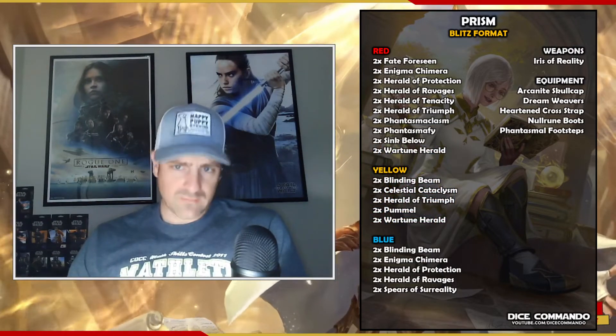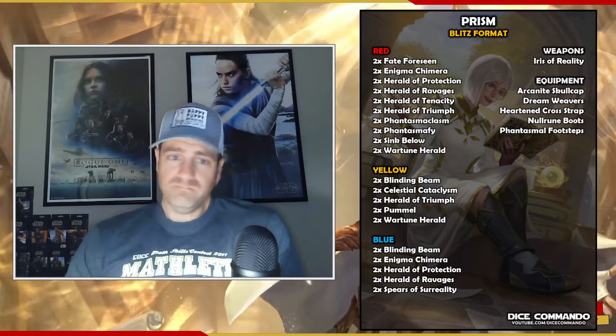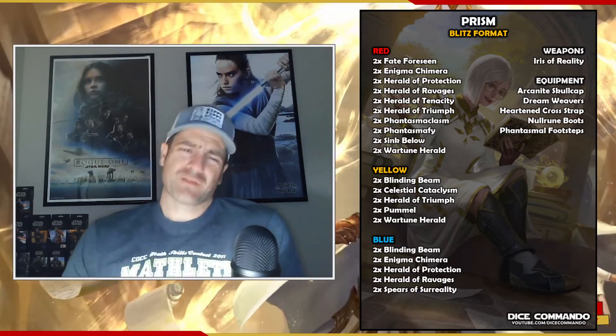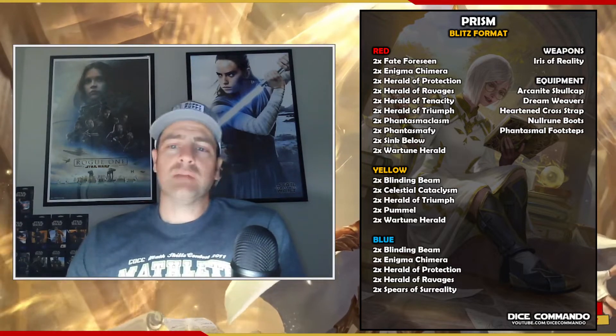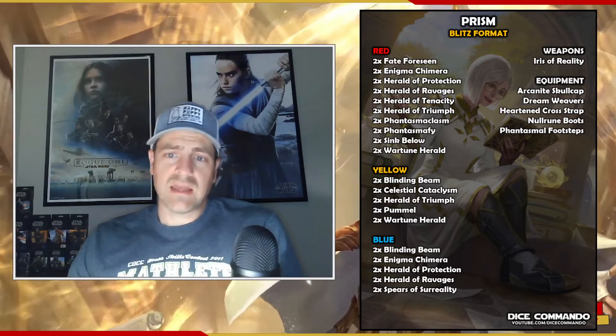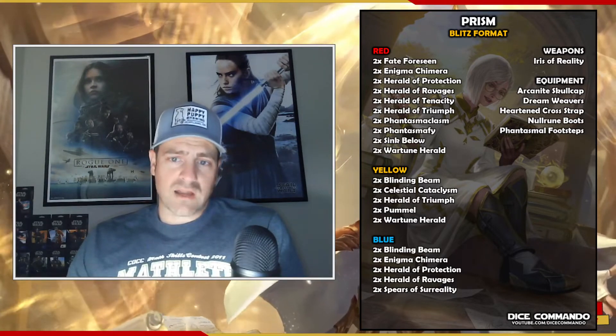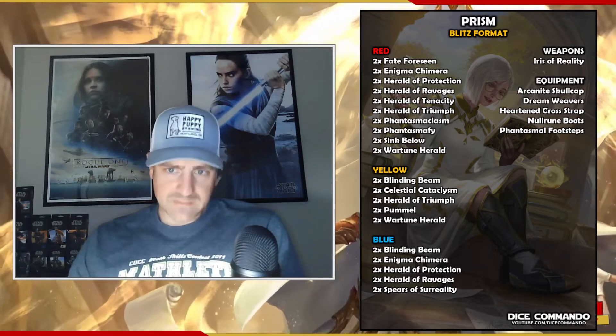For reds, we're running two Enigma Chimeras — a vanilla two-for-eight, which is crazy good. Herald of Protection, Herald of Ravages (that's the one that deals Arcane), Herald of Tenacity (that's the Herald of Dominate), Herald of Triumph, and two Phantasmaclasms. Phantasmaclasm is a Majestic.